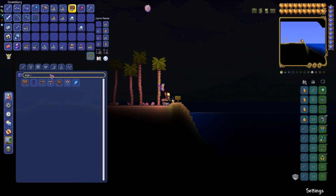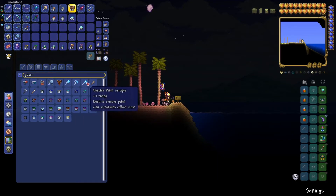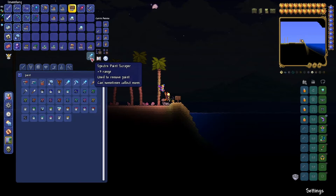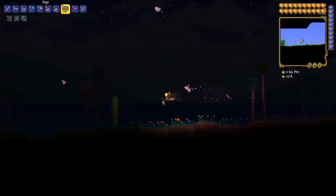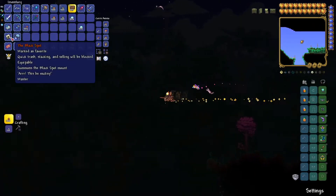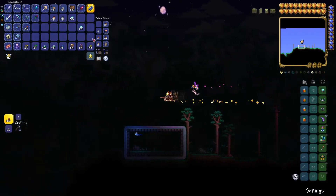I have a paint scraper on me — darn it, I need a paint scraper. Yellow signs look yuck. Oh yeah, I'll just keep paint up. Now I can get that snow biome marked.